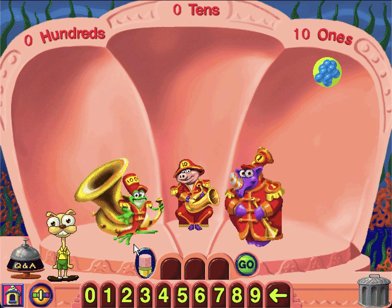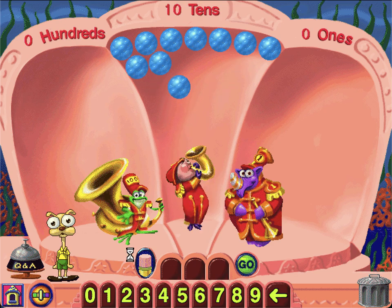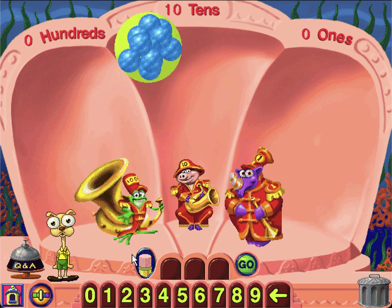You can drag a group of bubbles to trade 10 ones for a 10. You can drag a group of bubbles to trade 10 tens for a 100.